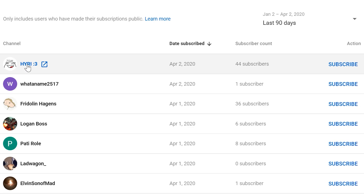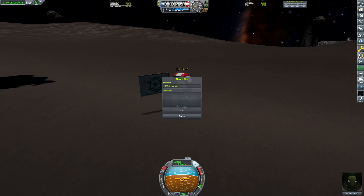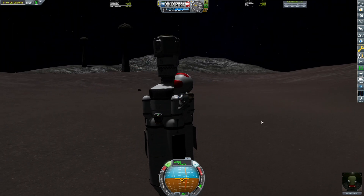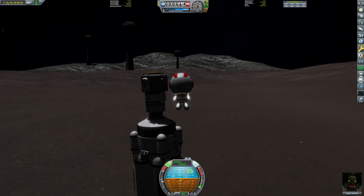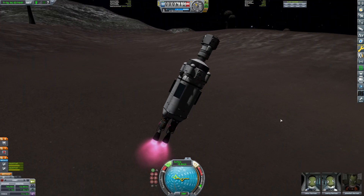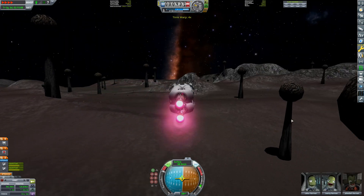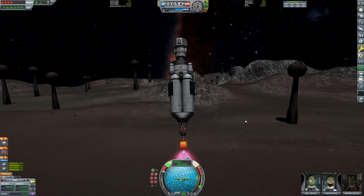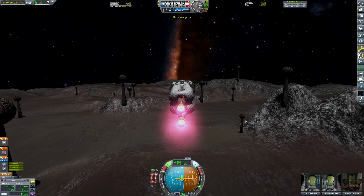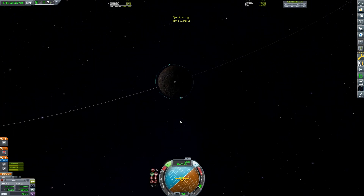It wouldn't be Voss without the shit sticks, would it? Planting the flag — my most recent subscriber was H-Y-R-I, and there we go, that's for you. It's time to go back — this mission has gone on long enough. I can use as much RCS as I want since I'm not going to be docking. Let's not hit a stick — there we go, I'm well above them now. I have an orbit around Voss — I'll see you all on the way home.